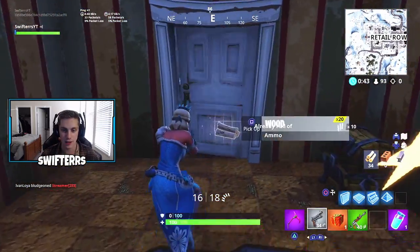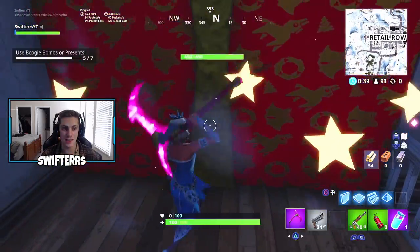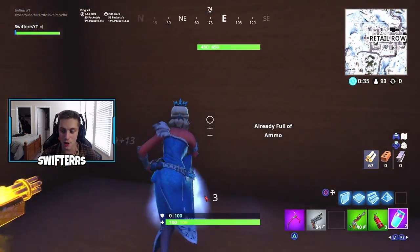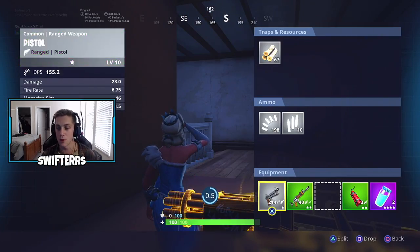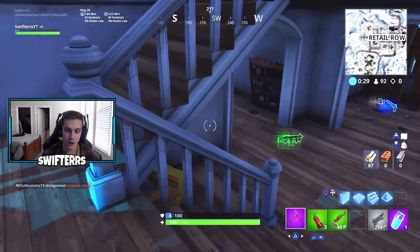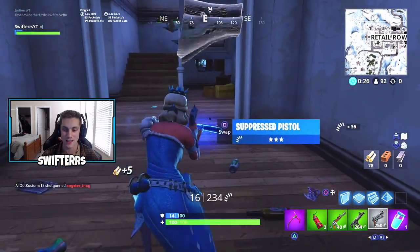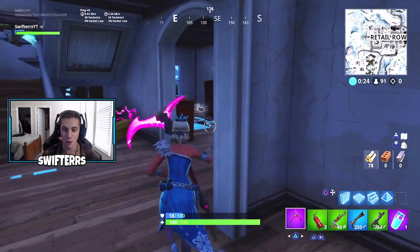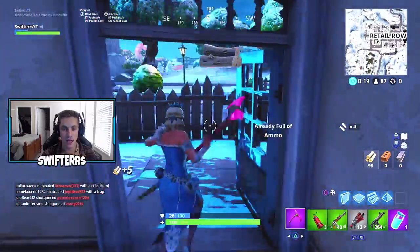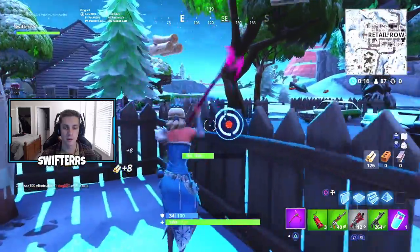We actually got a present from this chest — that's good, because now all we need is one more, whether it's a present or a boogie bomb pair. I wish it was a boogie bomb because then we'd actually be done with these challenges, but unfortunately we gotta keep looking. I'm sure there's gonna be either a boogie bomb or a present somewhere for me to go ahead and pick up and throw, and then I'll be able to get that free backbling.